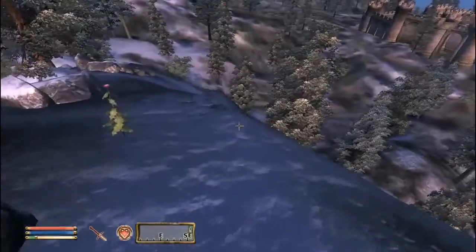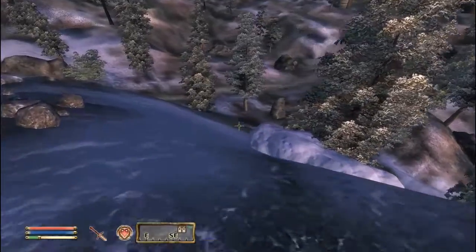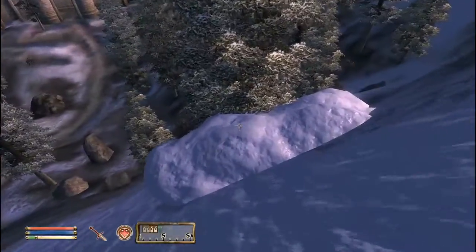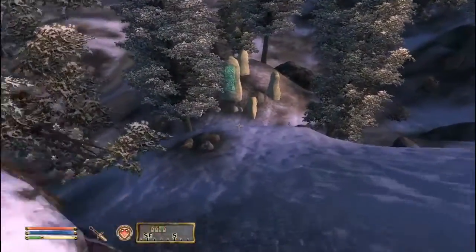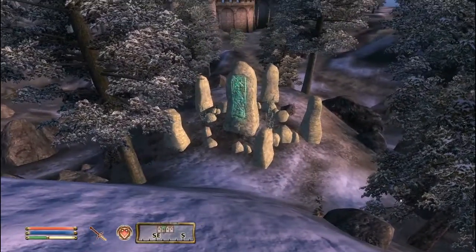There's a rock above the runestone that you can just hide on and sit there until you see the spies coming over to the runestone. So just come down here, sneak, and then wait until about six at night.